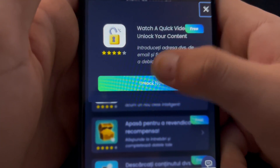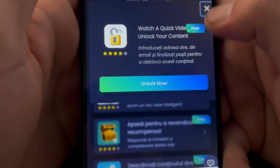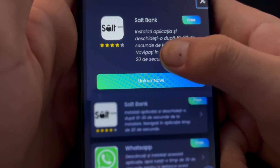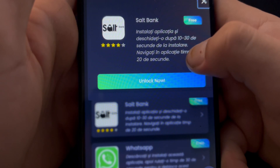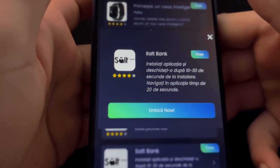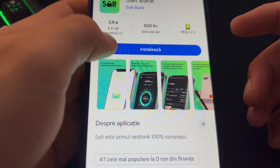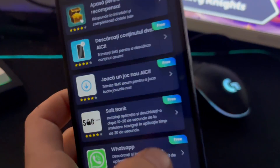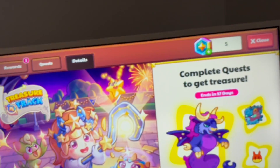For example, you can follow the instructions, enter the address and verify the pin, or you can install a game or app. For example, I completed one by installing the app, running it for 10 seconds, and making an account. I'm putting the video on pause so it doesn't get too long, then I'll be back once it's finished.